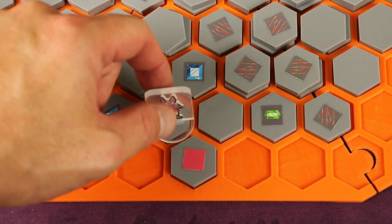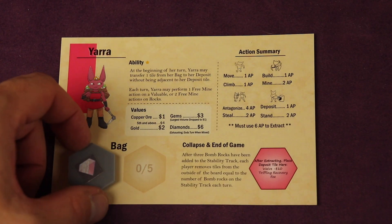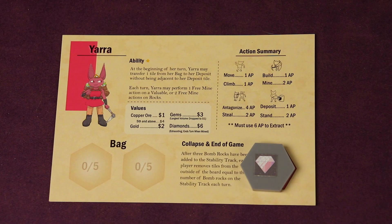If you're adjacent to or standing on your starting tile you can deposit — this lets you remove one tile from your bag and place it in your extraction site. This is what makes you money at the end, and you are limited to how many you can hold.